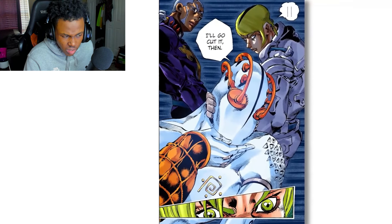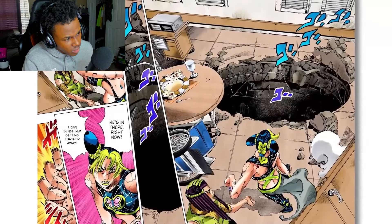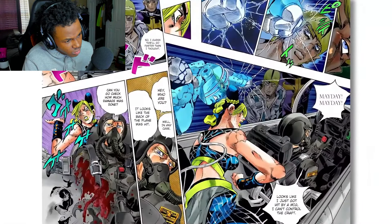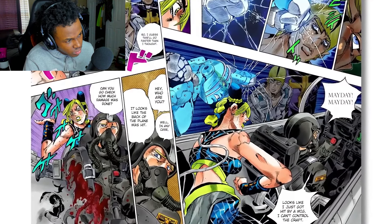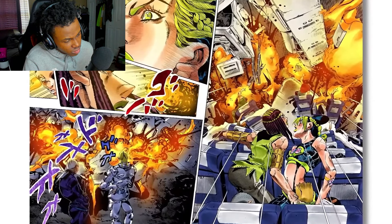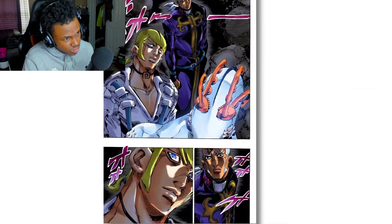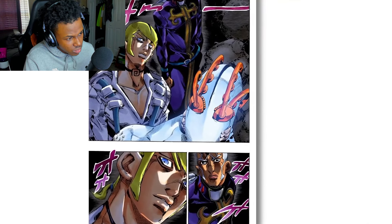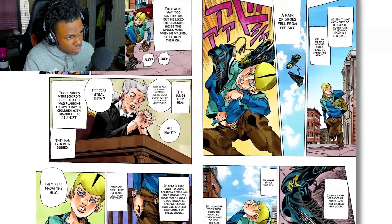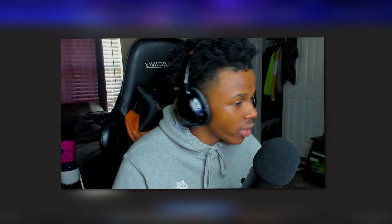And now for the final son of Dio — with the stand Underworld, an ability able to recreate and replay memories of events stored in the ground, otherwise being able to manifest and recreate people and events from the past. This ability can be used similarly to Moody Blues from Part 5, replaying memories to find information, but can also be used offensively by recreating disasters such as plane crashes and trapping your target inside that disaster. Recreated events cannot be altered and must play out exactly as they did in the past, with all objects and people involved reliving their same fate — and it's up to the target to try to figure out how to survive the disaster by interacting with the people from the past. Underworld's user is Donatello Versus, whose name is in reference to the fashion designer Donatello Versace, and his backstory is a pretty much one-to-one retelling of Stanley Yelnats from the novel Holes. Underworld's name is in reference to the electronic music group of the same name. This motherfucker works for the devil — memories from underground — I'll put that at Decent.